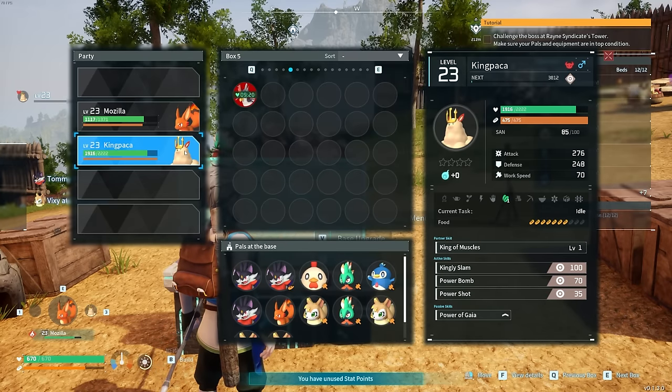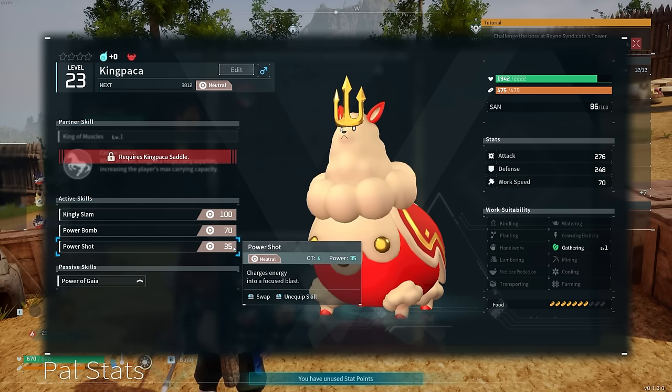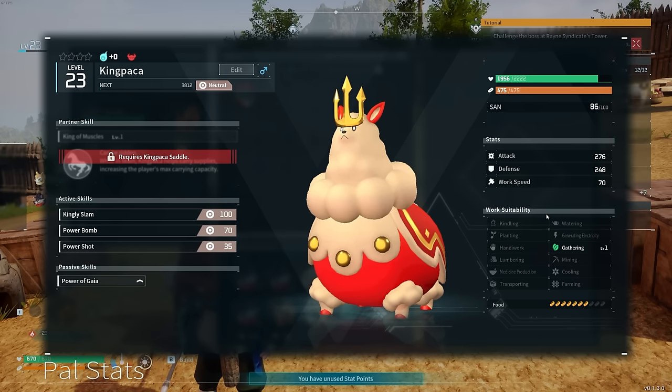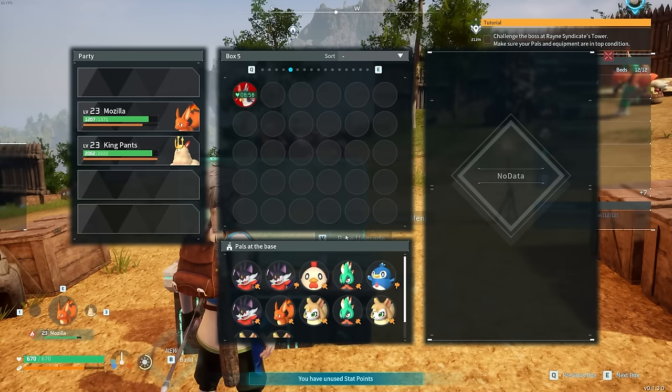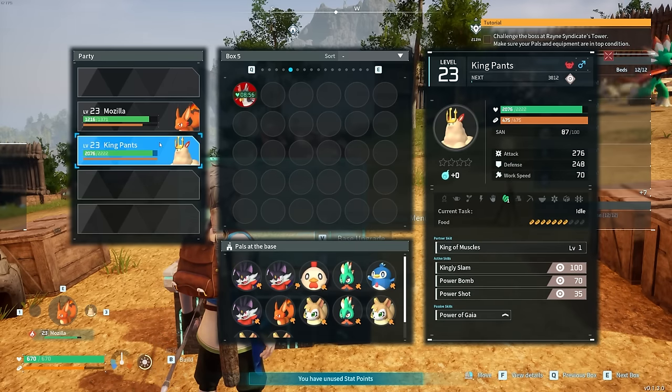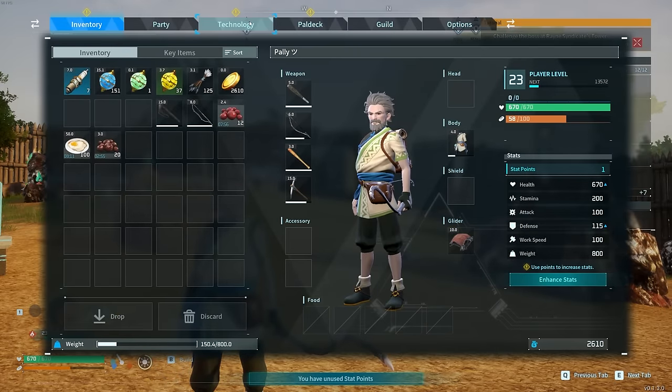It looks like they are a normal type with neutral attacks. The only thing they do around the base is gathering, and that's only level one. Also, they are surprisingly hungry, but I guess they are pretty large, so that does make sense. And we're going to rename them to King Pants, because I love the outfit that they are wearing. They're going to be a great addition to our team.